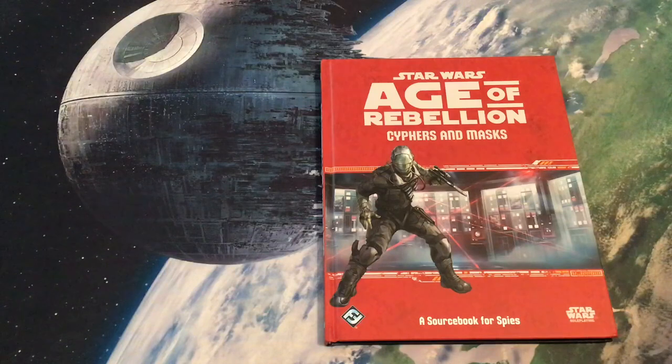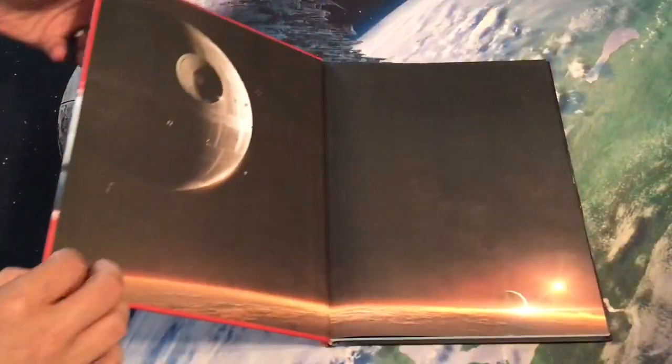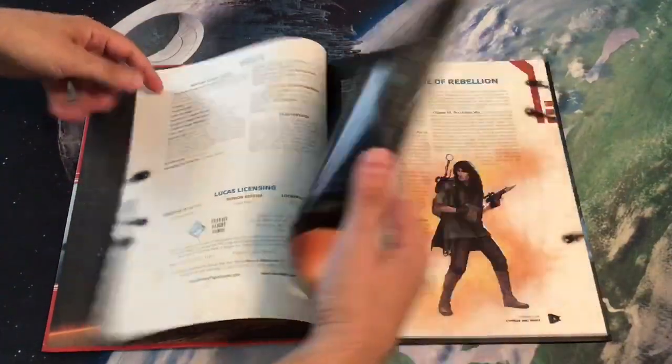This is the long-awaited — or long-delayed, depending on how you look at it — Cyphers and Masks, a source book for spies for Age of Rebellion. Personally, I've found so far that this has some cool things if you're playing with a spy, but at the same time it's not quite as generally applicable as some of the other career-specialized source books. You'll probably just want this if you're playing a lot with spies, unless you're into the new species they introduce.